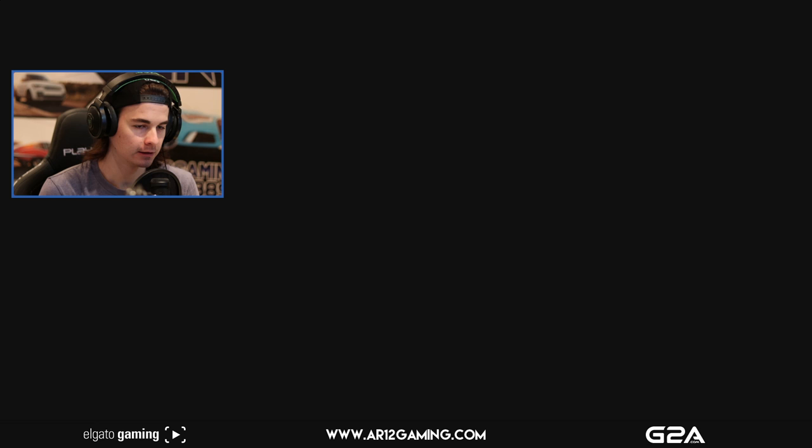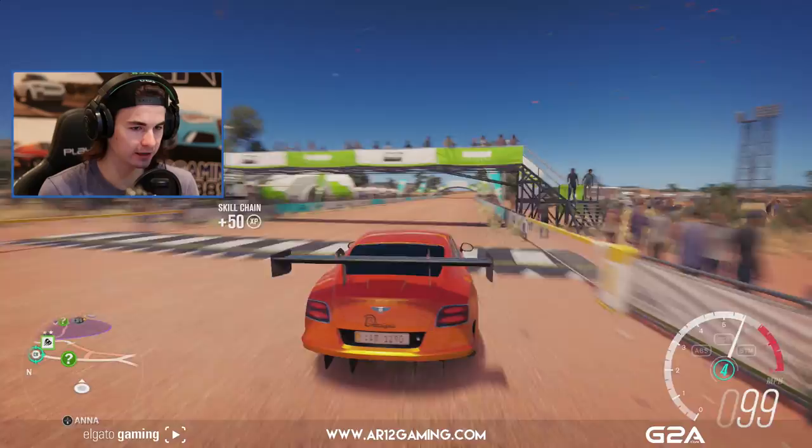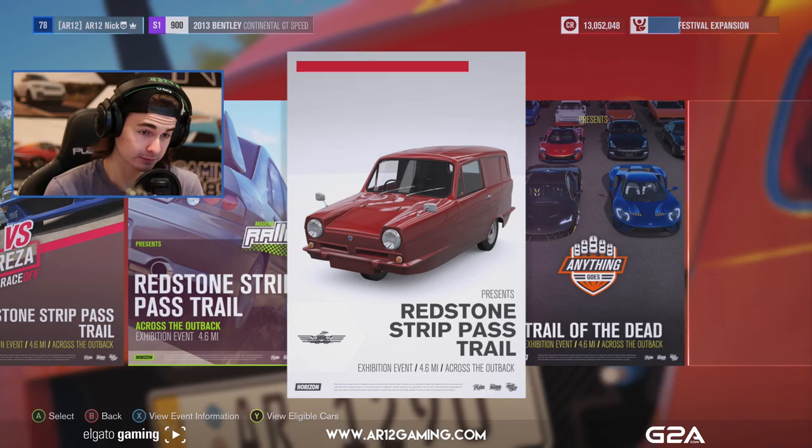We are heading out into the Outback and we are going to do some races. Club Tier 4 reached — reward: 25,000 credits. Thanks, game. So let's head up here — we've got an undiscovered route which should be a race. Let's grab it. This is a Strip Pass Trail. Let's set this event up — that seems like it'd be difficult.